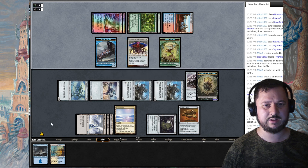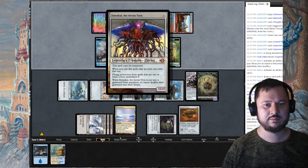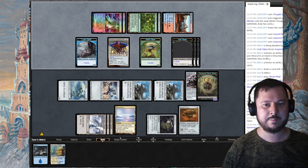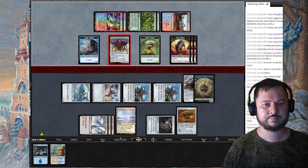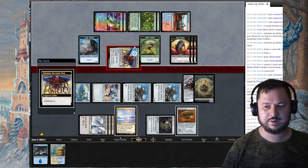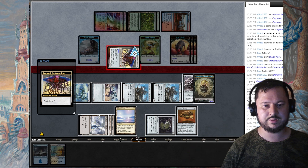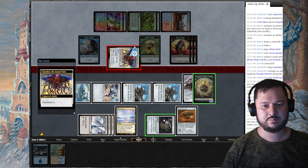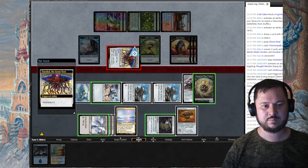He can Transmogrify again. It gains haste. Annihilator 6 triggers — I sacrifice six permanents. This is going to hurt.